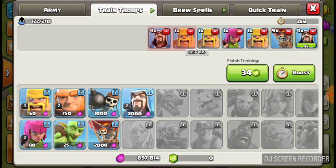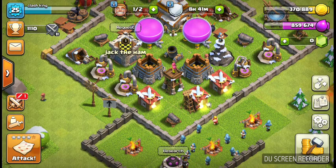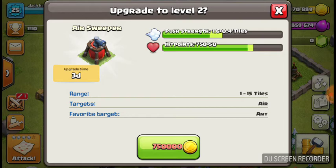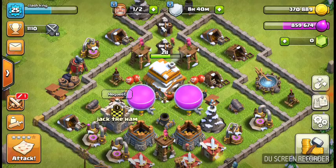You guys can see I got the air sweeper, and if I upgrade it it's gonna look like this: push strength 1.6 plus 0.4 tunnels, hit 0.750 plus 50, range 1 through 15 tunnels, targets air, favorite target any. And it takes three days to upgrade my air sweeper.